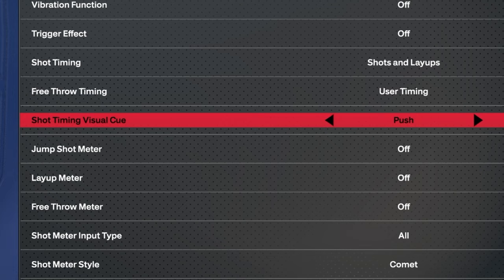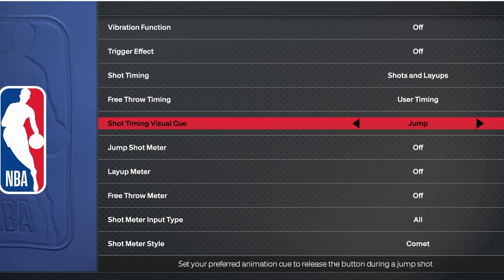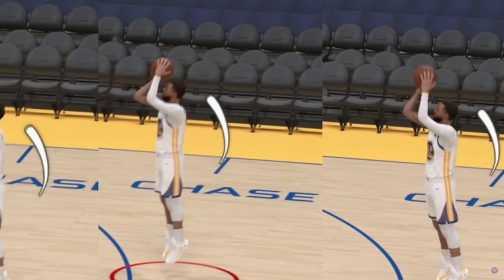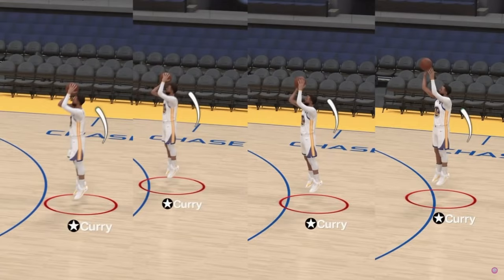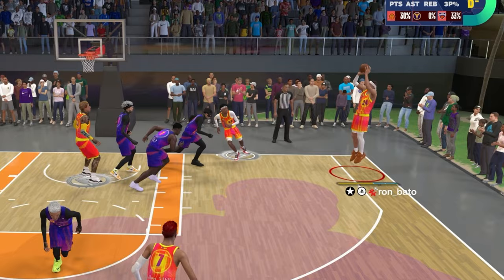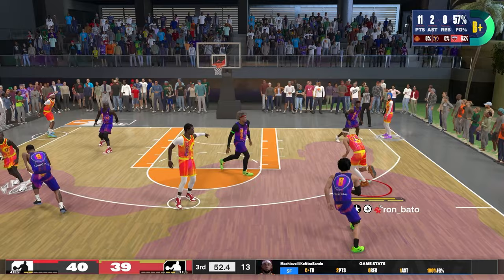Shot timing visual cue is basically how fast your shot release is. Push, in my opinion, is the most natural — it's the normal visual cue setting. You also have different timings: Release is a late release, Jump is very early, and Set Point is early. To give you a visual indication, Jump is shown first, then Set Point, then Push — where you'll see different optimal points of jump shot release — and finally Release, which is the latest of all. For your jump shot meter and layup meter, you might want them on as a beginner, but turning them off gives a significant boost to your success rate — up to a 20% boost to your shot success.